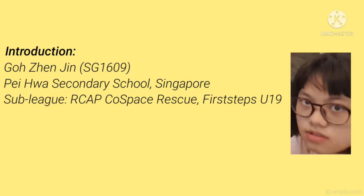Introduction. My name is Gozhen Jing and my team ID is SG1609. I'm from Peyron Serene School Robotics Club, Singapore. My sub-league is ReCap Cold Space Rescue First Steps U19.